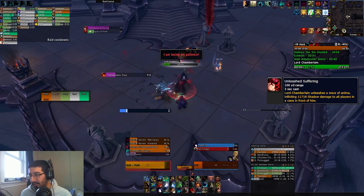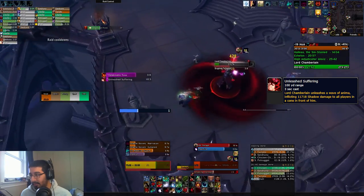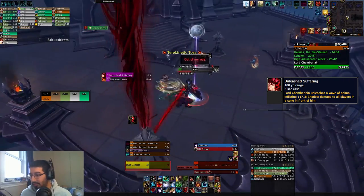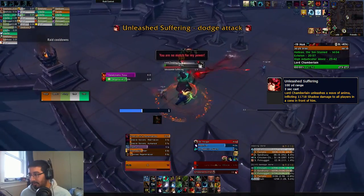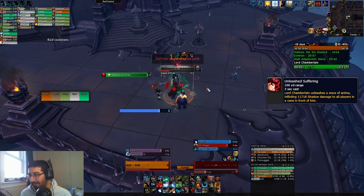There's also Unleash Suffering, which is a cone on a random player dealing a ton of shadow damage — pretty much lethal if you get hit by it. Note that the cone animation for this looks a lot shorter than it actually is; it's a really, really long cone, so make sure you are moving out of the cone regardless of whether it looks like you're in that little red line.